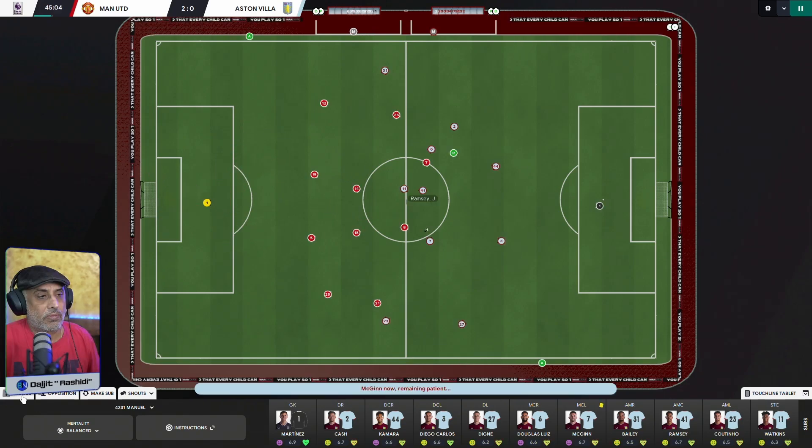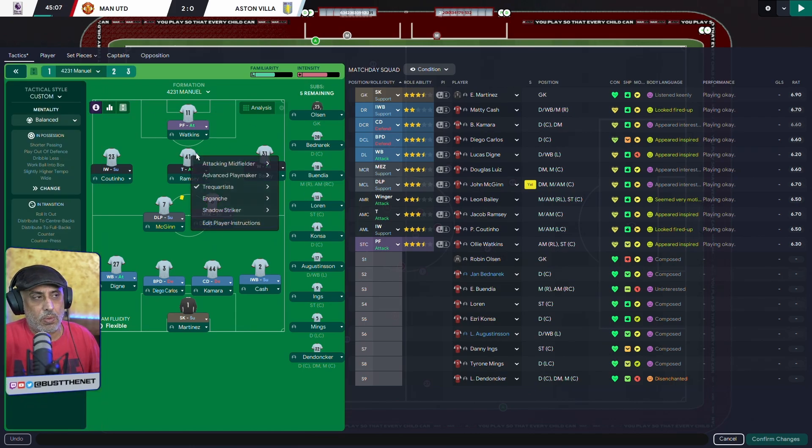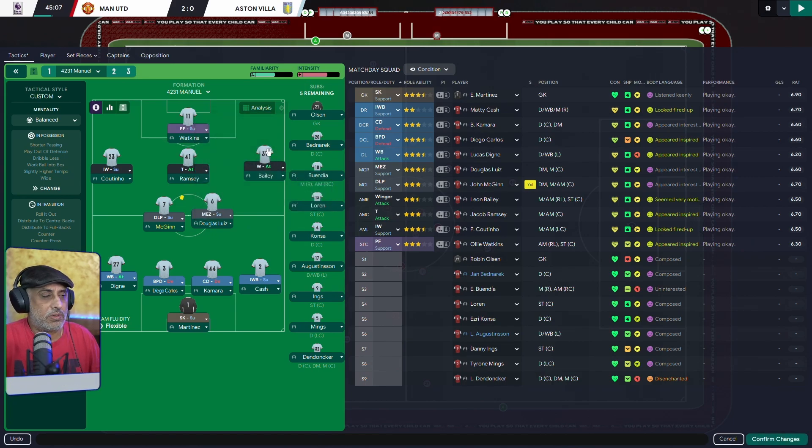Let's change some things. The DLP is holding position, the mezzala has gone this way, the inverted wingback is coming in. First, we change this guy to pressing forward on support, winger on attack bombing forward. The mezzala is coming here — but who's helping us bring the ball up? The inverted wingback on support is the only player there. So why is the winger on attack?